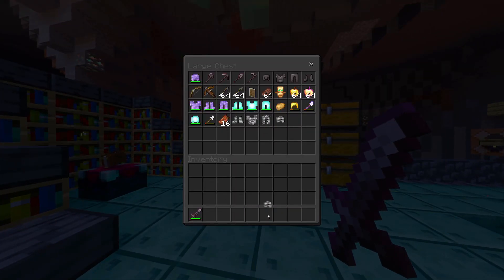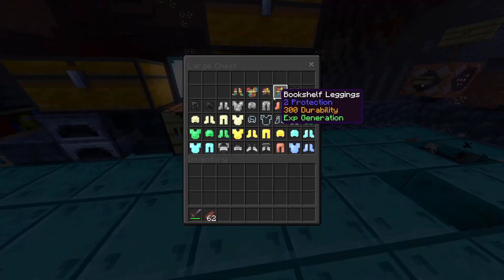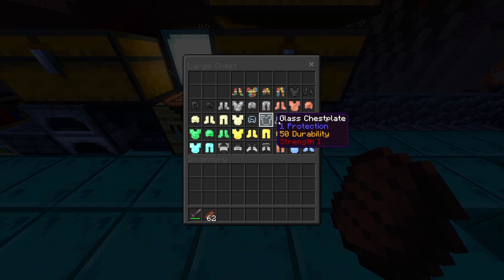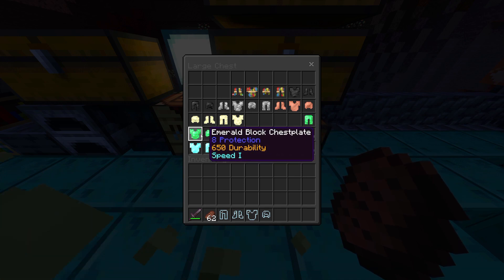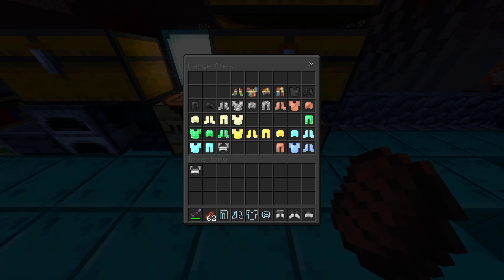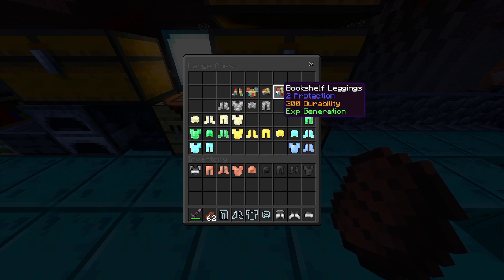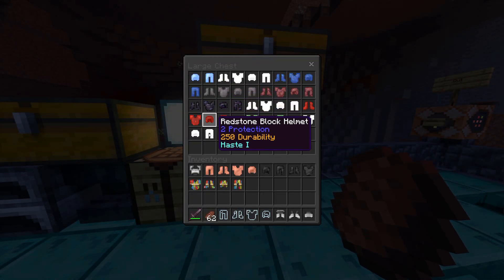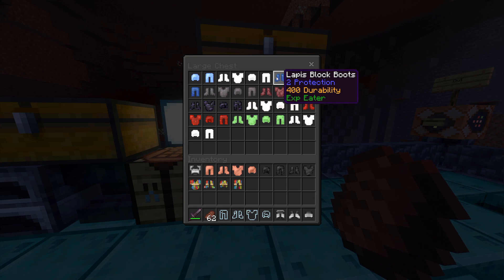I'm not going to go through all of these armors but I do want to highlight some: glass armor gives Strength 1; gold block armor gives Absorption 1; emerald gives Speed; furnace armor gives auto-smelt — I definitely want to check that out; ice gives a slowness aura; copper gives lightning, which sounds cool; nickel gives a fire trail; obsidian stuff is also unbreakable and gives Haste, Slow Falling, and Fire Resistance.